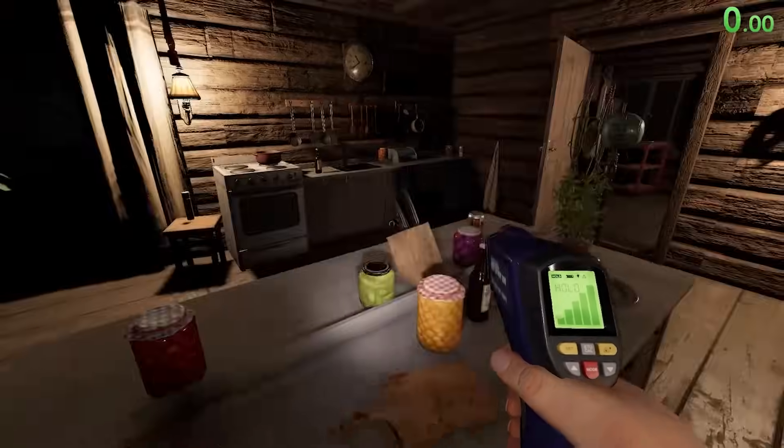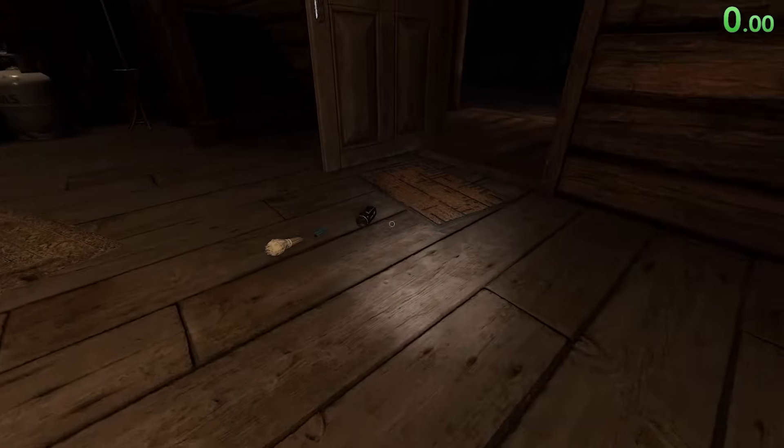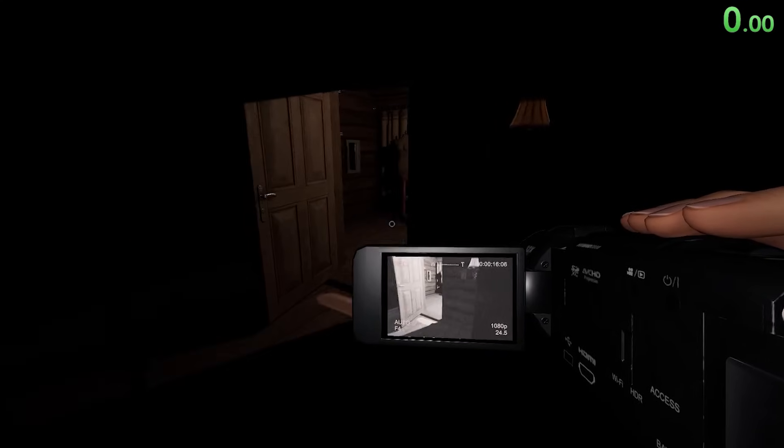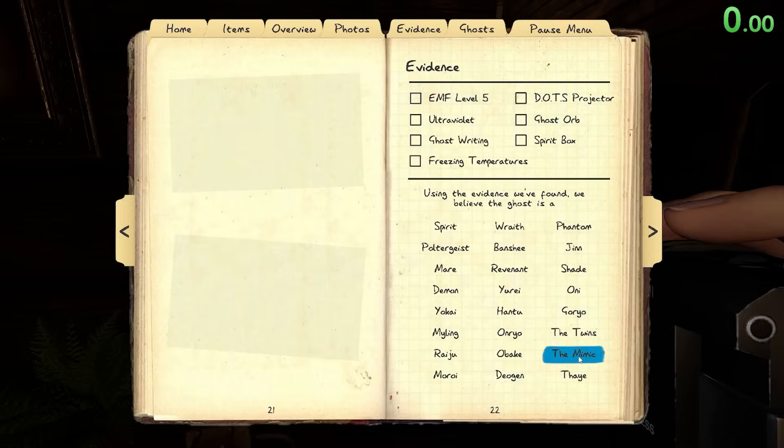I know we're in no evidence mode, but let me go check the room for orbs really quick to see if it's a mimic or not. Sometimes it's good to check the rooms around the ghost room because mimic orbs can be sneaky. I'm not seeing any, so we can cross off mimic — the only ghost we can cross off so far.